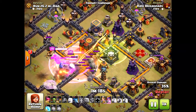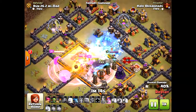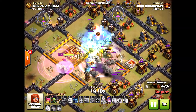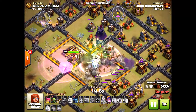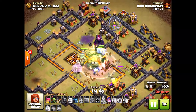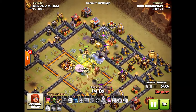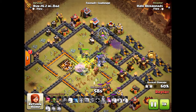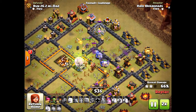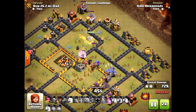I use one rage and they take down that first inferno tower. Now I'm being very patient — last time I dropped the freeze too early. This time I drop the freeze right when they're encountering everything at the core. The king goes down, but the queen is still up and is able to take down that inferno tower. The healers stay on the main bulk of the bowlers, keeping them alive.